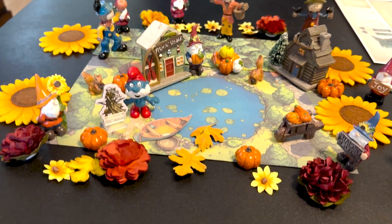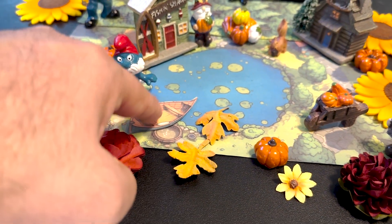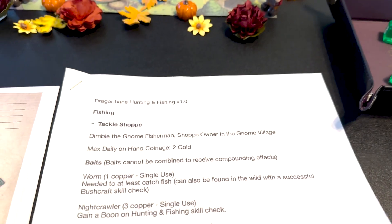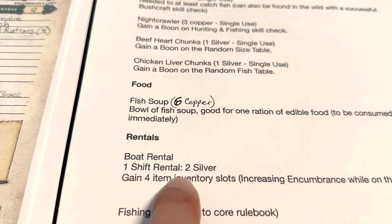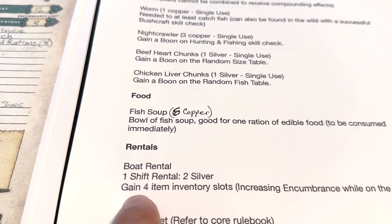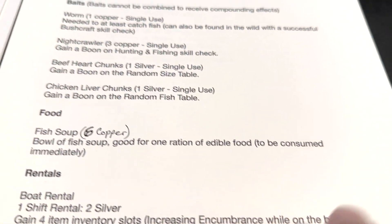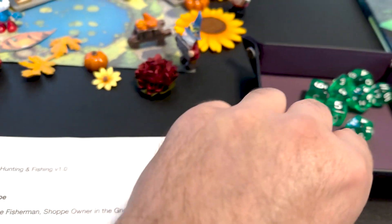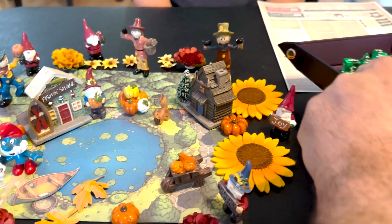So here's a boat — this is a boat. You can move it but you have to rent it. I don't know if we can afford it right now. One shift rental for the boat is two silver, but you gain four item inventory slots, increasing the encumbrance of the boat.